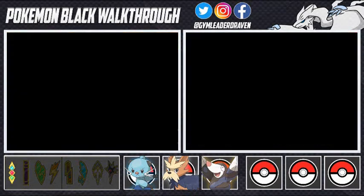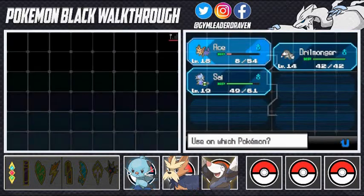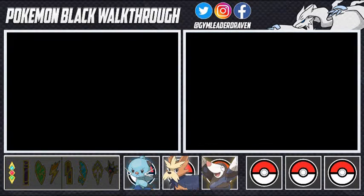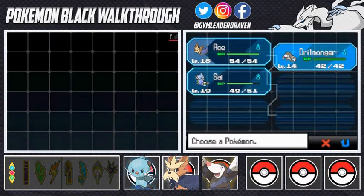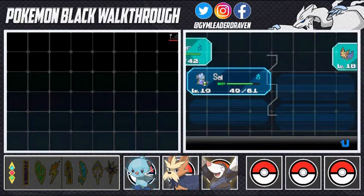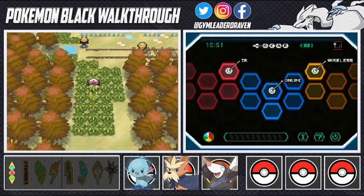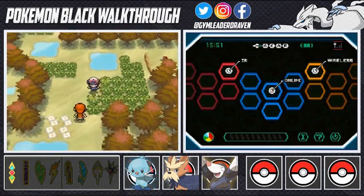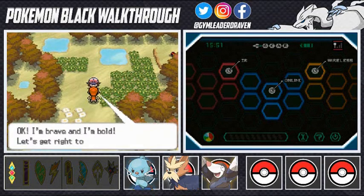I switch out to Drillbur to give him some training time. We have a Repel to avoid wild Pokemon encounters. Another challenger approaches and says he's brave and bold - let's get to battle.